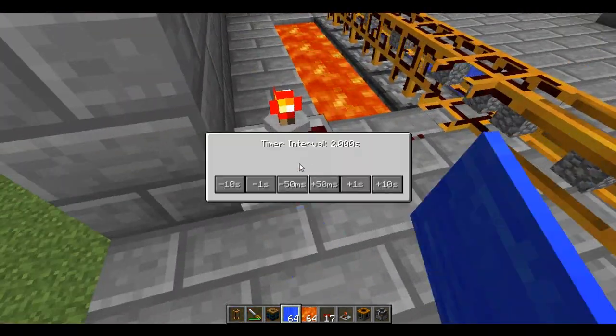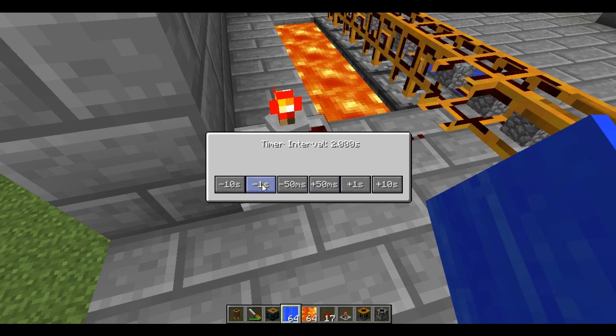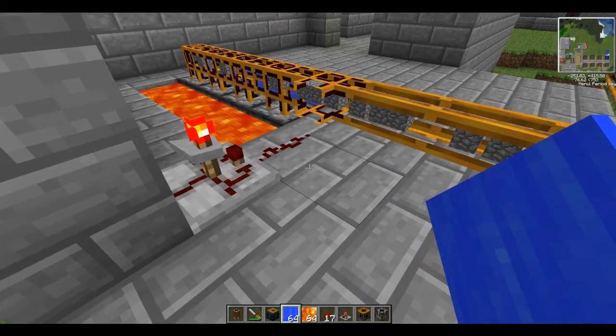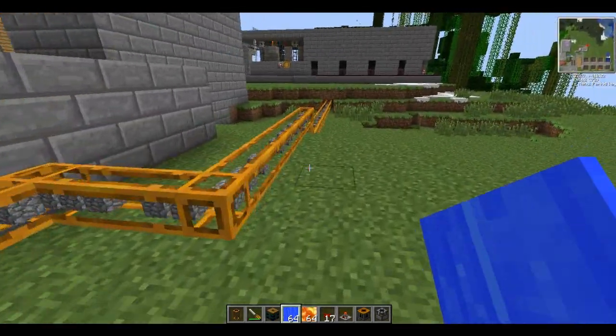Now this is pretty noisy. What you can do with the timer is right-click on it, access inside it, and just reduce the time — and that will make it go twice as fast. For a cobblestone generator, I would recommend one second on the timer.